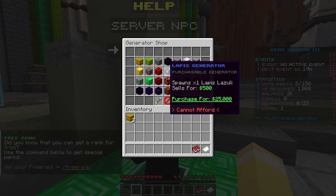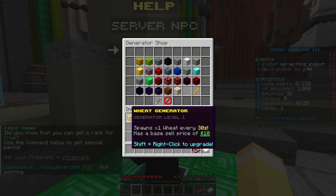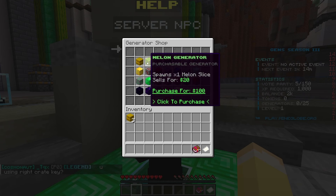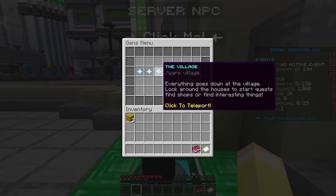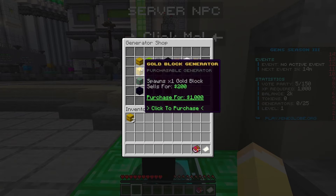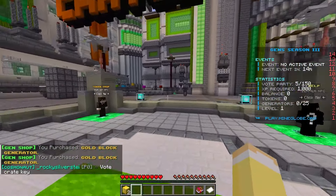The generator shop is the key feature here. You actually have to get generators — they produce money for you automatically, like a tycoon-style game. I have two thousand dollars so I'm going to buy some gold block generators. Now with two gold generators we should be getting 200 every 30 seconds, which is pretty cool.